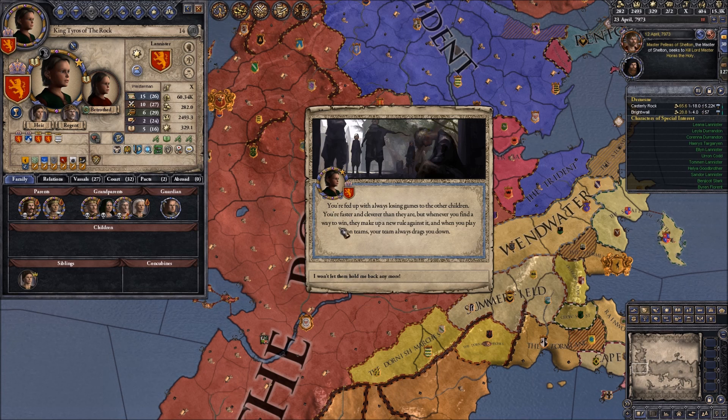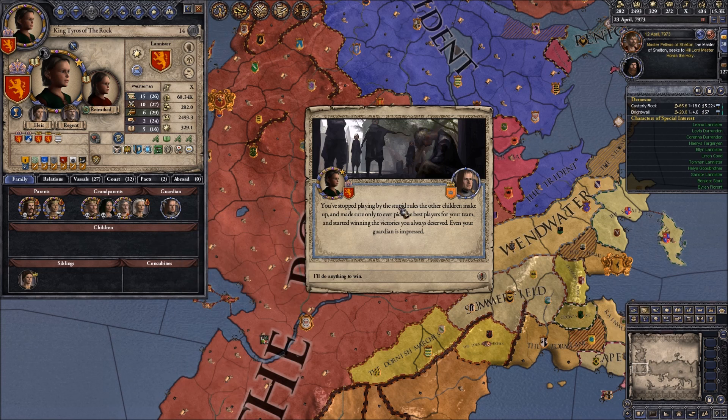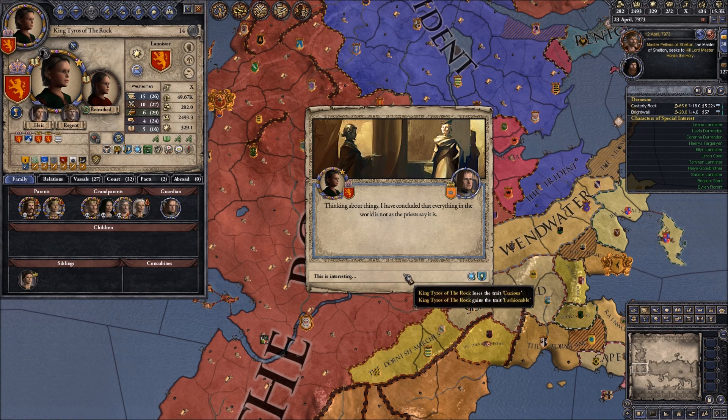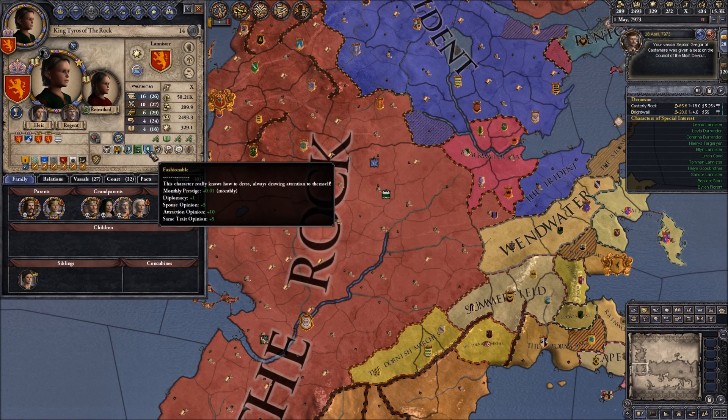I've seen that before - we are already ambitious and honest, which is good. Now it seems like we're becoming ruthless as well. We had to change our guardian once again because the other one died. So we've stopped playing by the stupid rules - we're now ruthless. Thinking about things, I have concluded that everything in the world is not as the priests say it is. Apparently I'm now fashionable - spouse attraction, extra diplomacy.